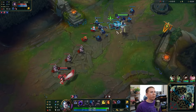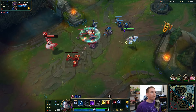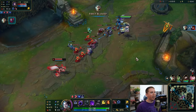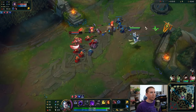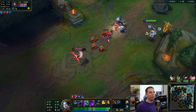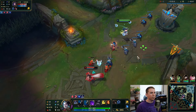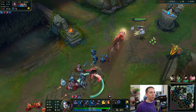Your W will pick up either an enemy minion, monster, or one of your balls, and you can slam it down and it'll slow. We can do this — take our cannon. A little bit of wave clear.